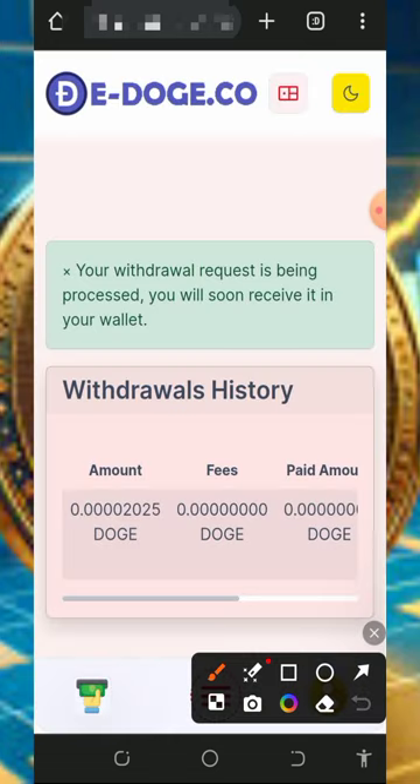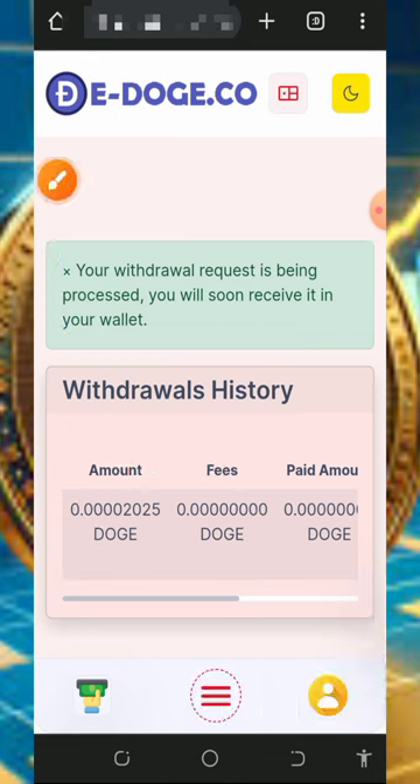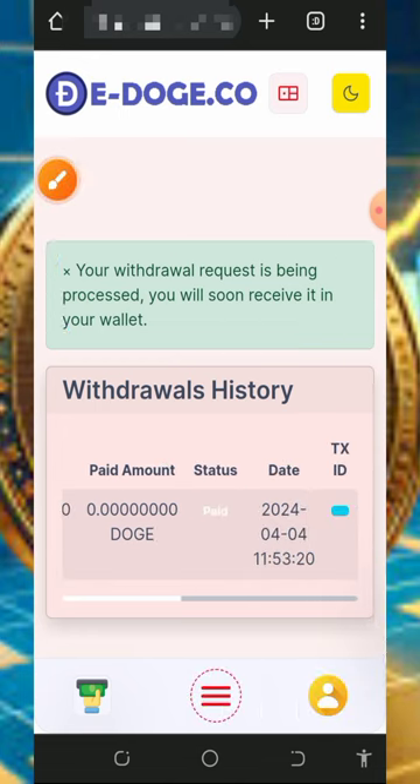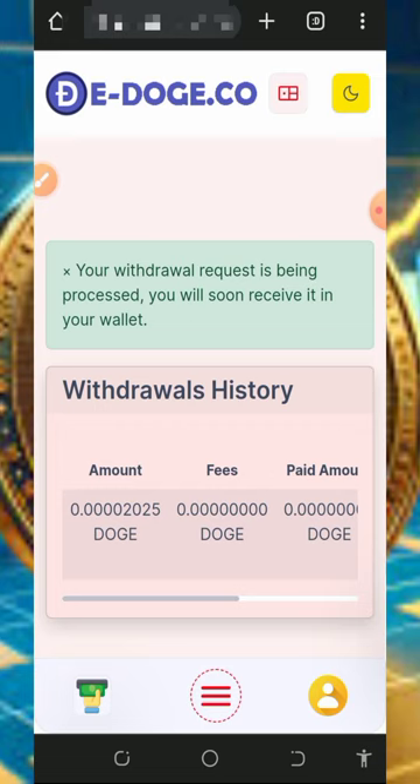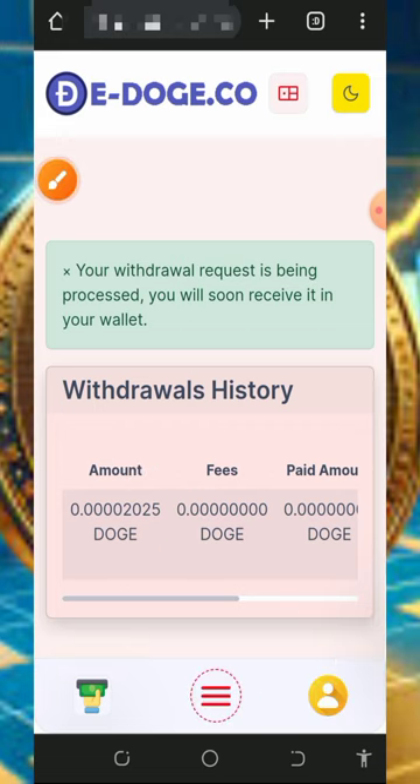Once you tap Confirm, your payment is automatically sent and you'll receive it straight to your Faucetpay account. You can see the withdrawal was requested and has been sent. When you go to your Faucetpay account, you'll see the Dogecoin amount deposited there.